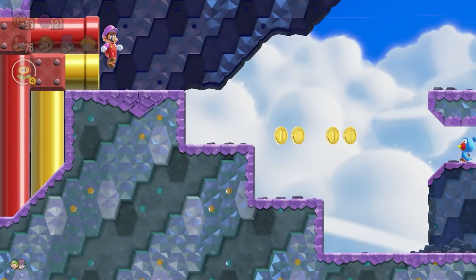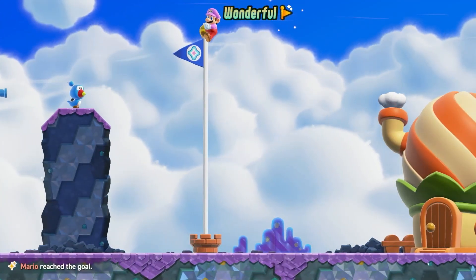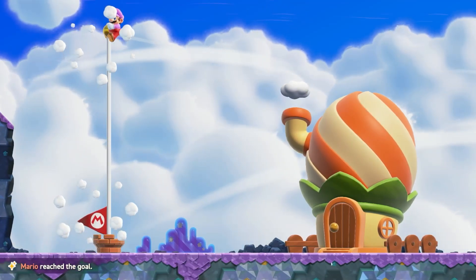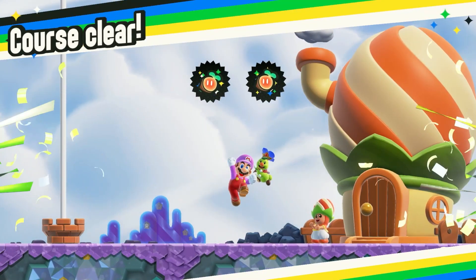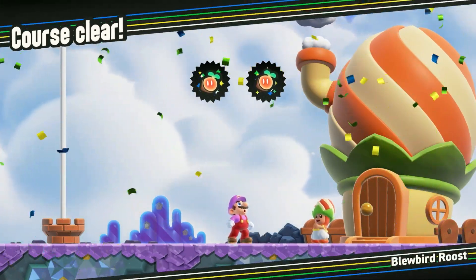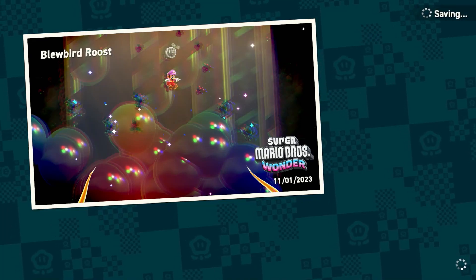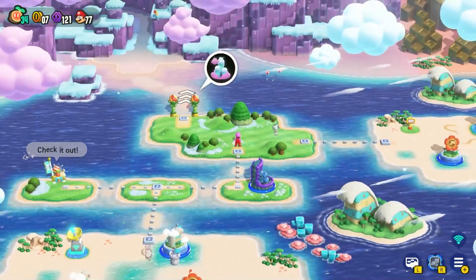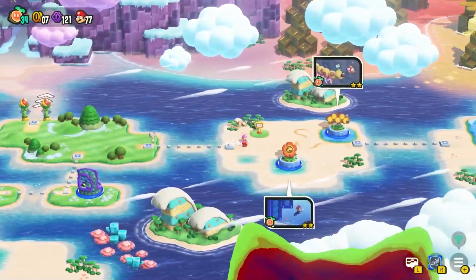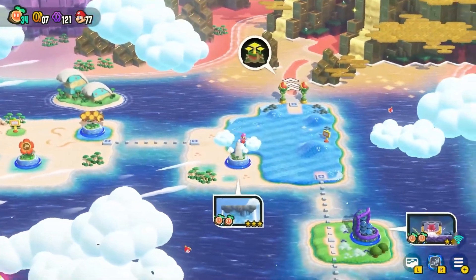I worked through part of the level to get the coin, and when I had all three coins is when I actually tried to finish the level. That way you had all the coins by default. I especially did this on the badge run final levels — if you see a coin, get it, because you're not going to want to replay those levels. After the last one made me really mad, I made sure to get all the purple coins when I could.